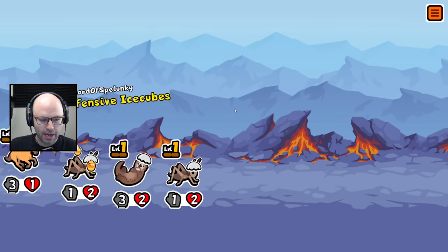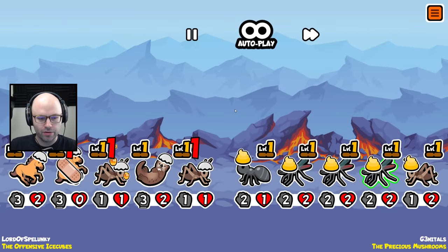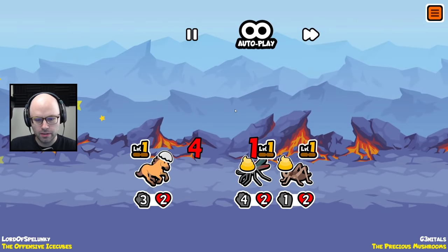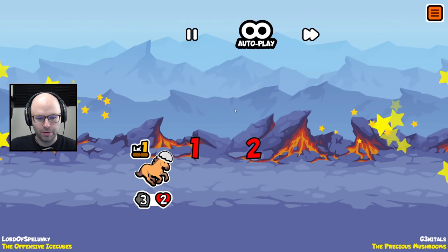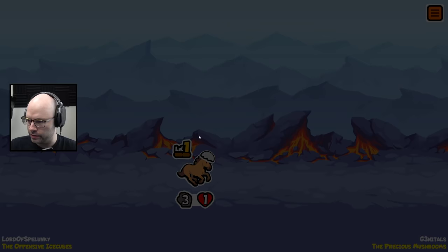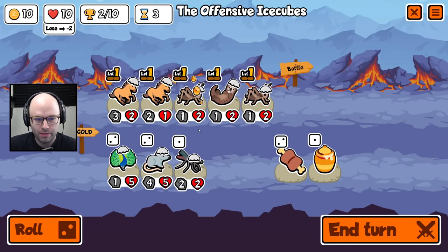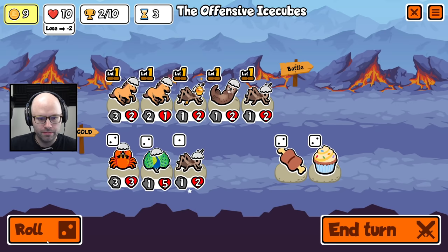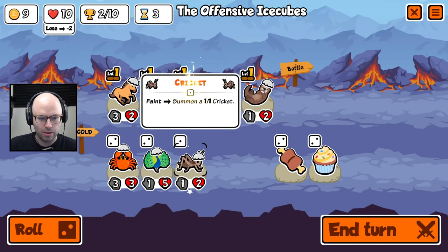Why not a mosquito? I thought we would have a good chance to get either a cricket or a horse on the reroll. Unfortunately, you wanna make God laugh, tell him your plans. Either way, we still get two wins. It's not me, it's the shop. You get horses and crickets like that, of course you're gonna pop off. Like, it's a gimme.